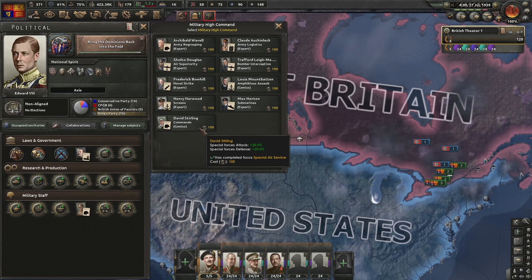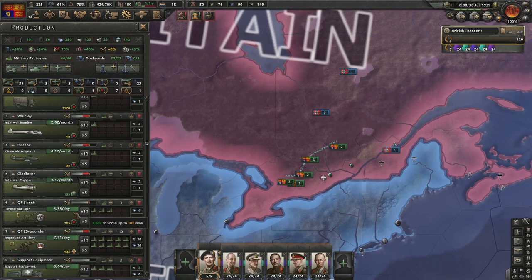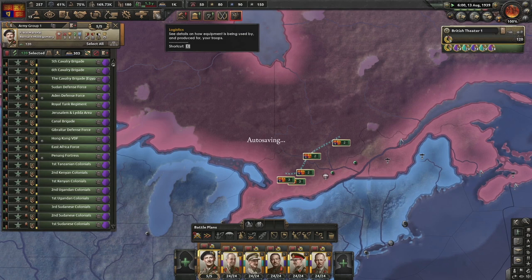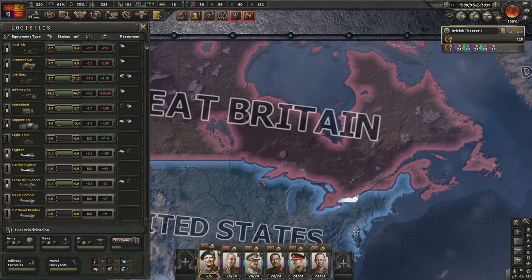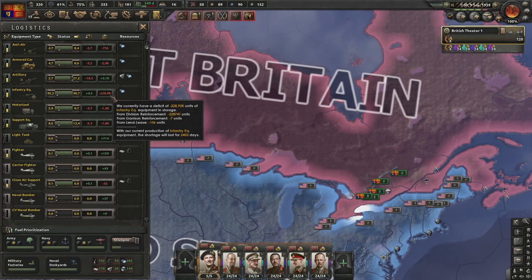Boom - every single one of our divisions is now the mountaineer template. Our entirety of our army - 120 divisions - are special forces! In Military High Command there's David Stirling: 20 attack, 20 defense for commandos. Only problem is this has used up an incredibly huge amount of equipment. So we need to sort that out - a few more civilian factories and the rest in interior Britain mills.